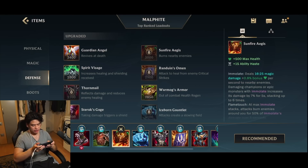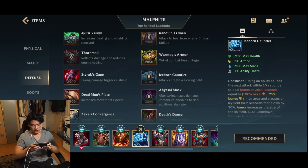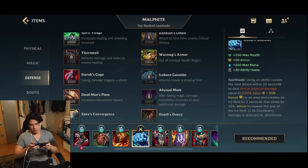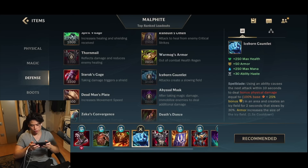Then we're getting Sunfire Aegis for the wave clear. Plus it gives you ability haste and a lot of HP as well. Then Iceborne Gauntlet — Iceborne Gauntlet is super, super amazing on Malphite. Because it gives you 30 ability haste, which is gonna allow you to spam your abilities. Then whenever you use an ability, your next auto attack is gonna do more damage scaling with your armor. And Malphite has a lot of armor.